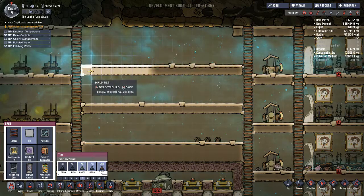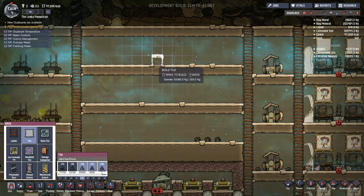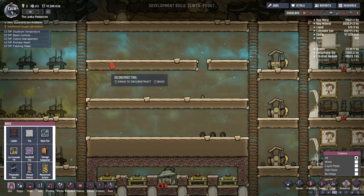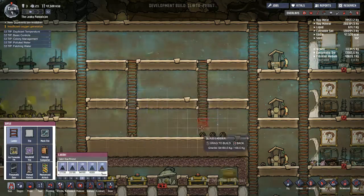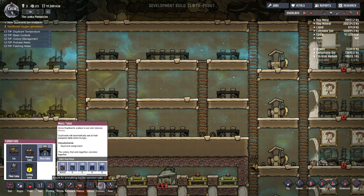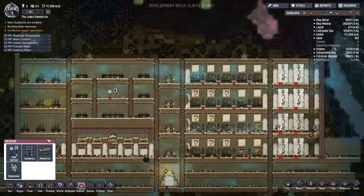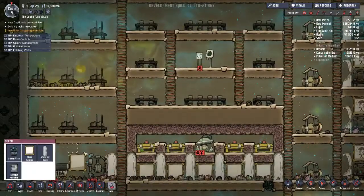We're also going to be changing a lot of tiles to gas permeable tiles because we're going to need to let our oxygen through. I'm going to put the hand sanitizer right in the middle. That looks cool — it's getting there, our base. We just need to decorate it a little more.